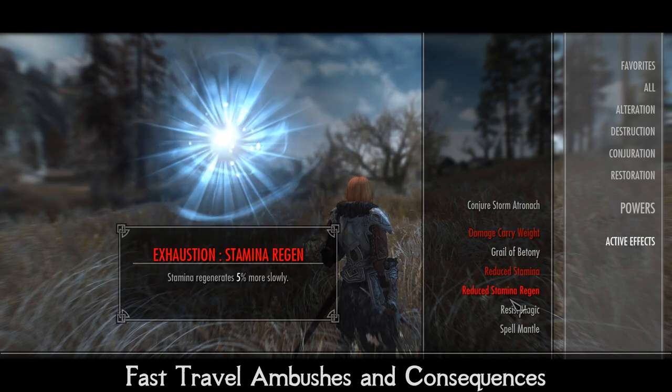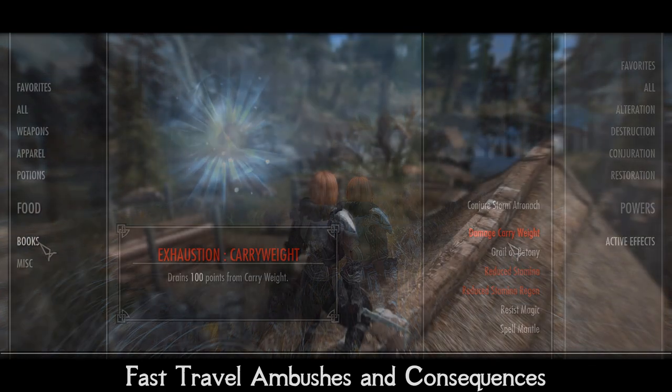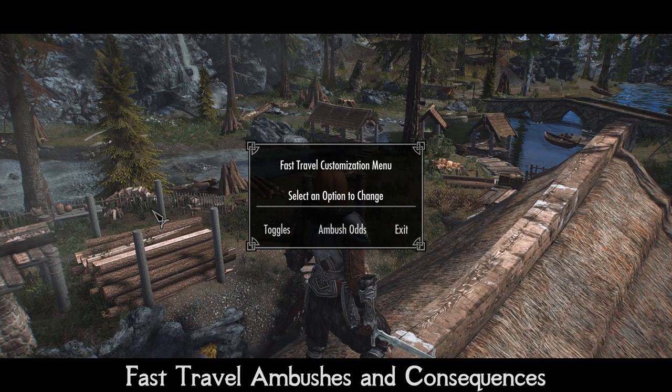There are some additional optional features, like penalties for running out of food, automatic food consumption, and possible diseases — but these, as well as encounter odds, can be configured via a menu in your inventory.